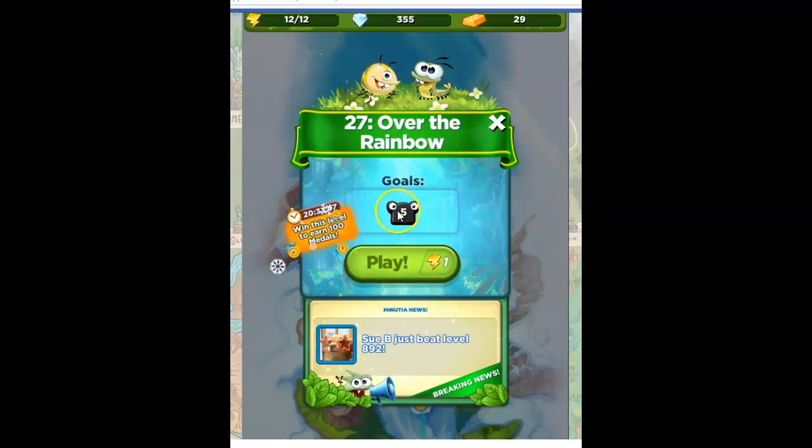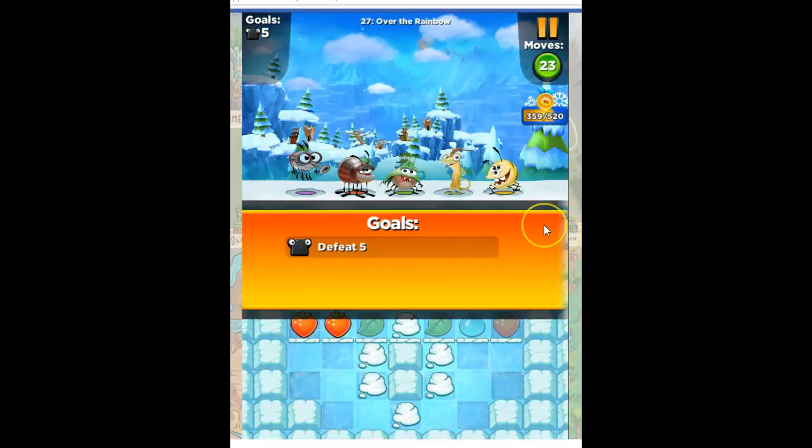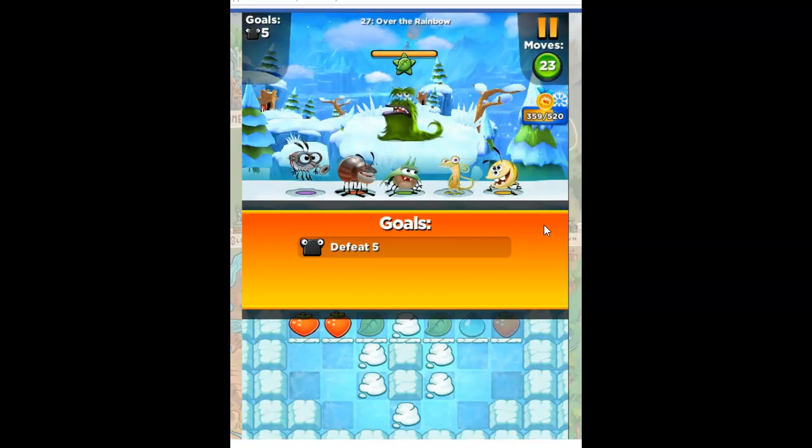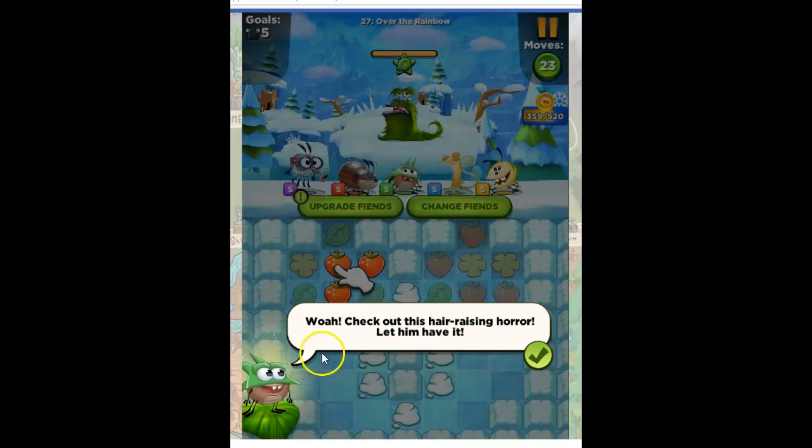Here we go. Over the Rainbow — goal: five slugs. So this is all going to be about the points. I'm going to play for one energy. Now I know that for points, bombs are even better than long chains in most cases.